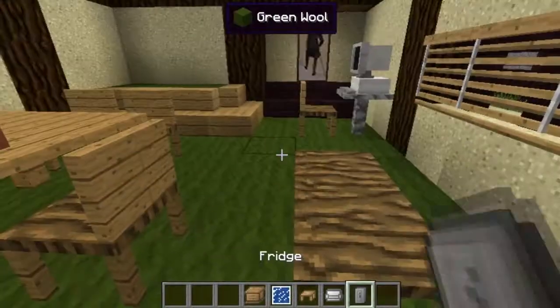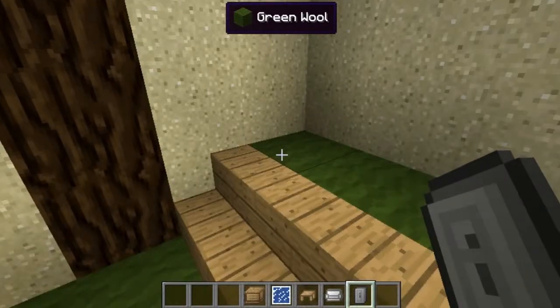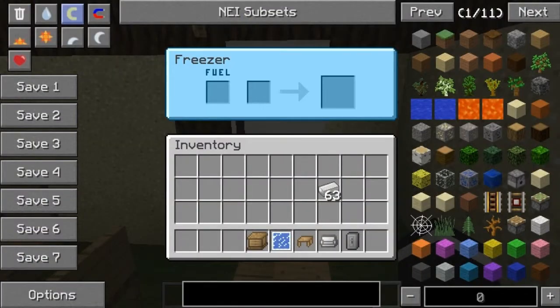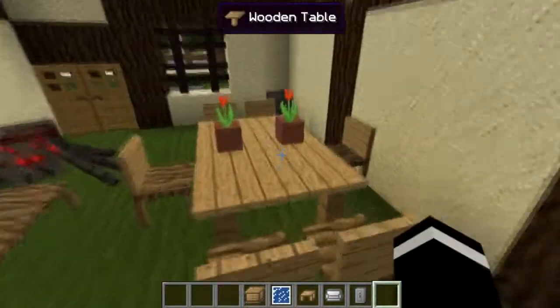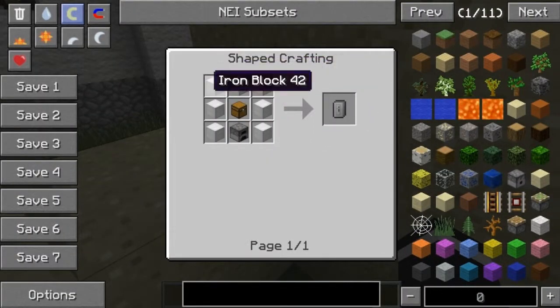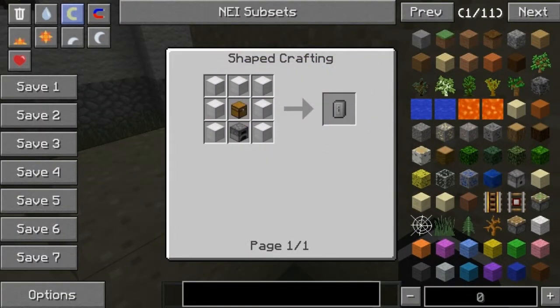One of my favorite items next is the fridge. The fridge looks like this. To use the fridge, you'll need fuel, which will be coal or anything, and they will store any meat for you. How you craft the fridge is quite easy — actually, it's quite expensive to craft. Wow. So, moving on.